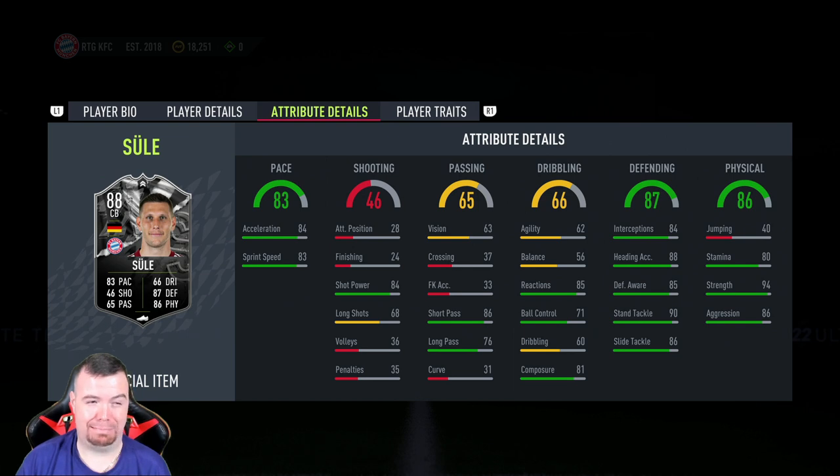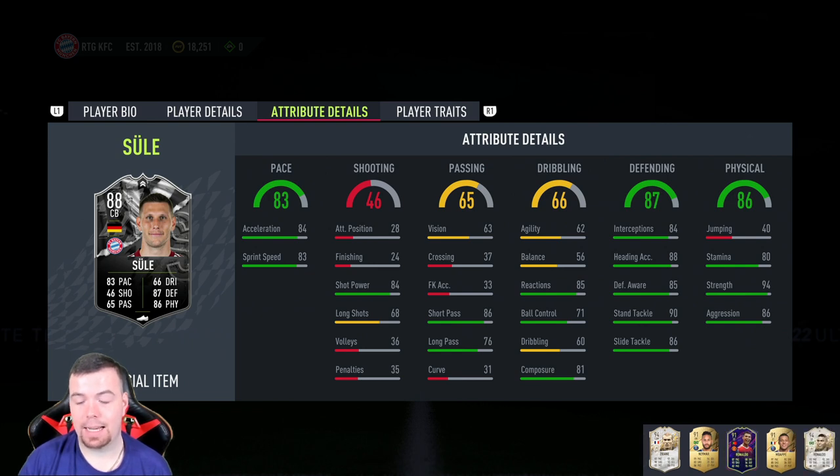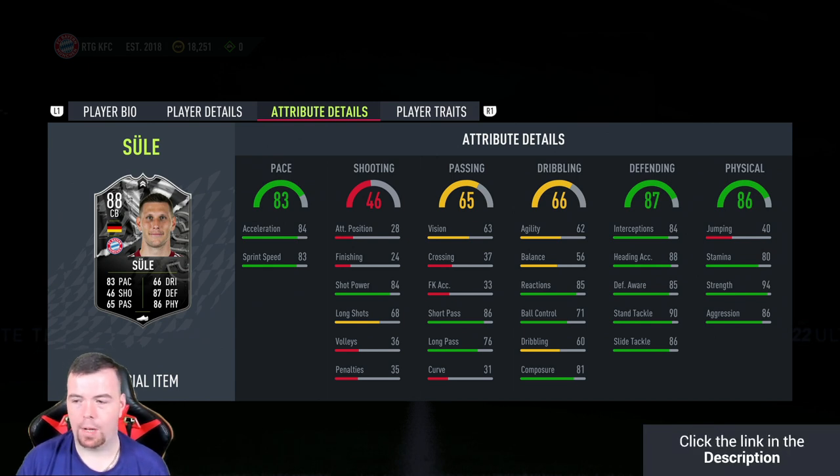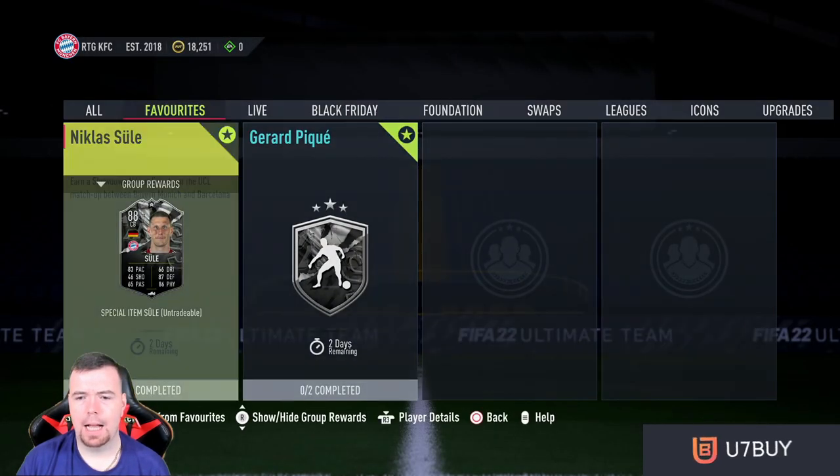62 agility and 56 balance — doesn't surprise me considering he's six foot five. 85 reactions, 71 ball control, 60 dribbling, 81 composure. Defending stats are disgusting: 84 interceptions, 88 heading, 85 defensive awareness, 90 standing tackle, and 86 sliding. 40 stamina, 80 jumping, strength of 94, and aggression of 86. He does have the injury prone trait but that doesn't really matter.